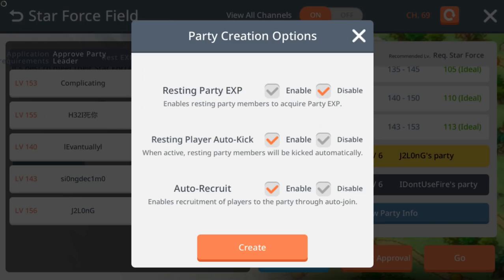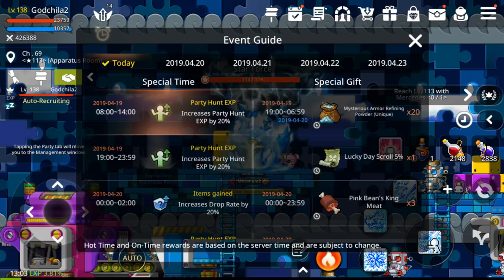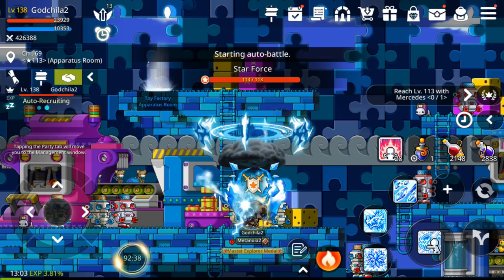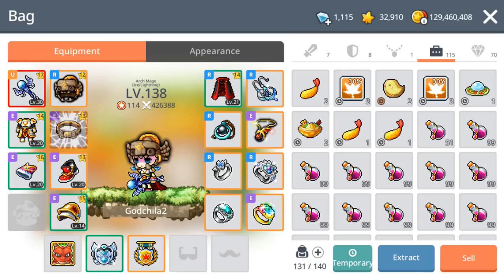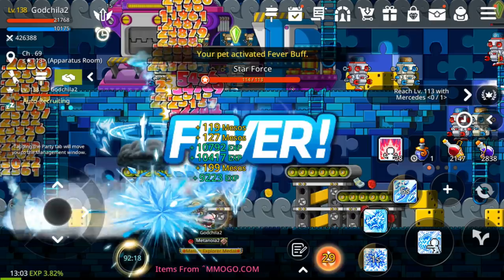I also skip Net Pyramid, the Pirate area, and similar content — I just do these eight things per day. Always save all your buffs, like the orange ticket buffs, for number nine on my list: auto battle. On weekends they give a 20% to 40% party experience bonus. Level your main character on Friday after 12 a.m. to 2 a.m., and on Saturday and Sunday morning 8 a.m. to 2 p.m., plus at night 7 p.m. to 2 a.m. the next morning.